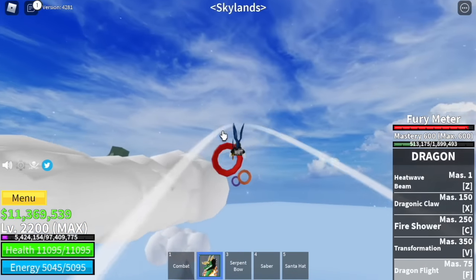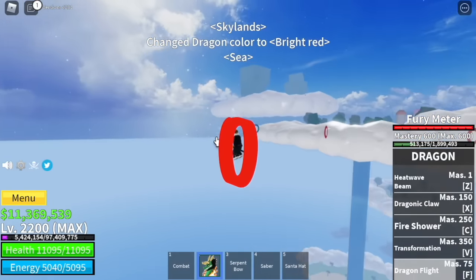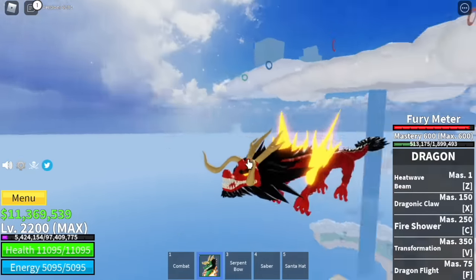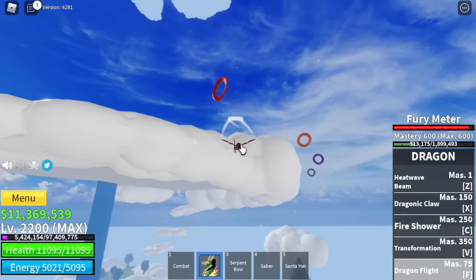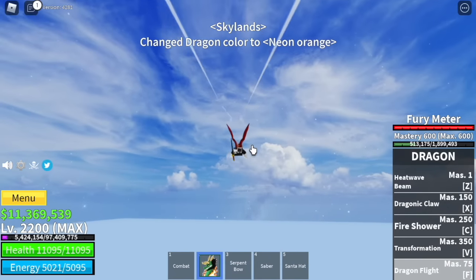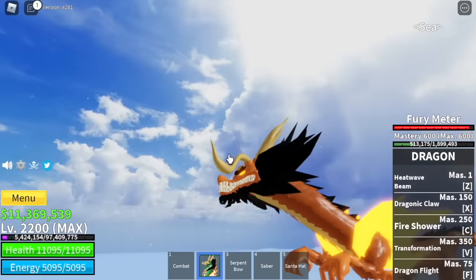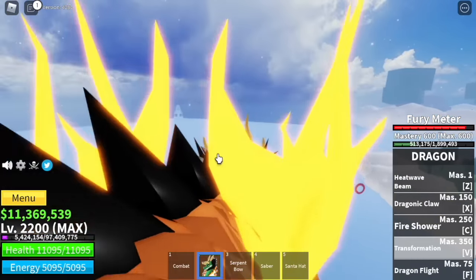Next up, for the red lovers out there, mastery requirement is zero. But how can you get here? Maybe if you have a friend with a dwarf fruit, but just unlock your dragon flight. For our next color, we got the orange with a mastery requirement of 100. As you can see, for every color there is a mastery requirement, so I think once we reach the final color, the mastery requirement will be very high.